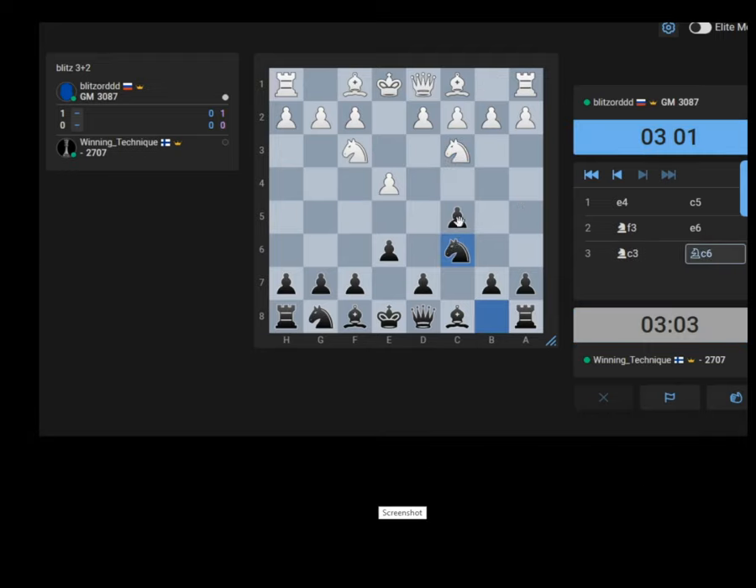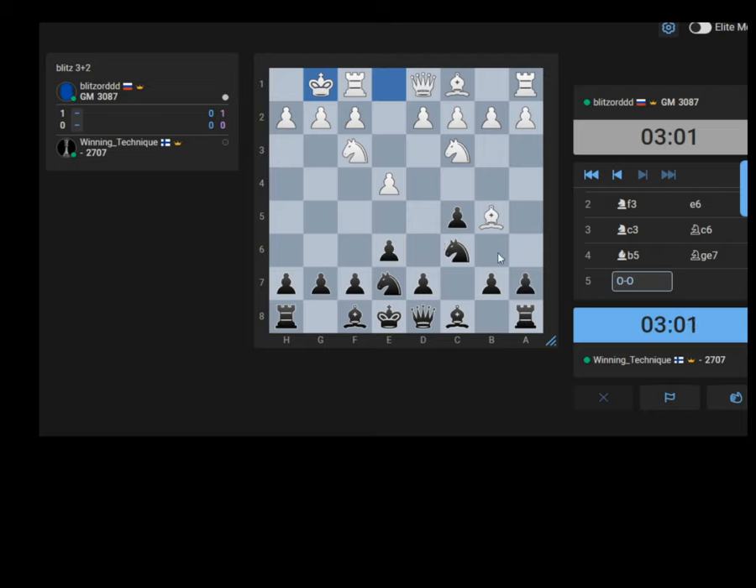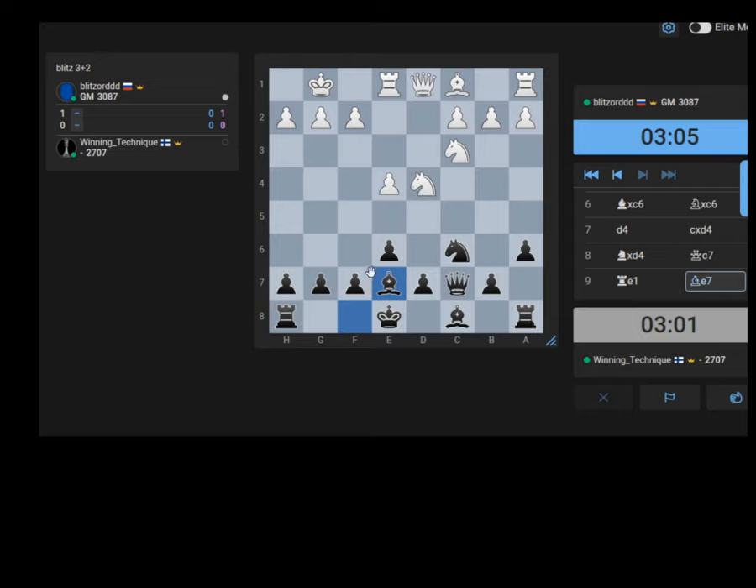I'm playing against Grandmaster Daniel Dubov. We have a Sicilian Defense, Bishop to b5. I shouldn't have allowed that - I normally play a6 first, just playing a Kan rather than a Taimanov from the get-go. I think we've just transposed to the Taimanov now, so let's go Queen c7, just developing, castle.